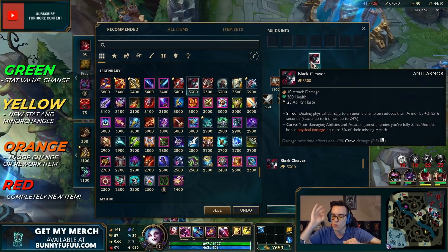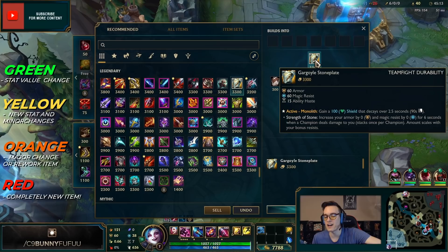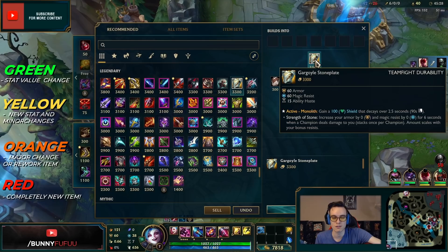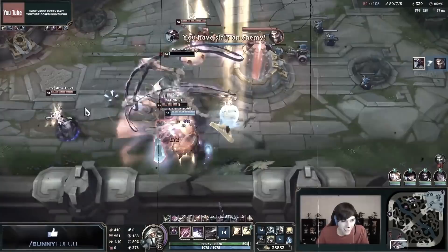Once you fully shred someone with Black Cleaver, they take even more damage from any further attacks. Tiamat plus Hydra has no more active — this is going to hurt if you're trying to auto-cancel on fancy champions, rest in pepperoni. Gargoyle Stoneplate: gain a shield that decays over 2.5 seconds, scaling with health. Once you activate it you also get armor and MR depending on how many champions are nearby for six seconds. It no longer doubles your HP like the old version.